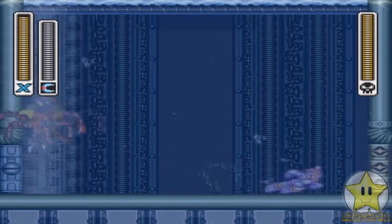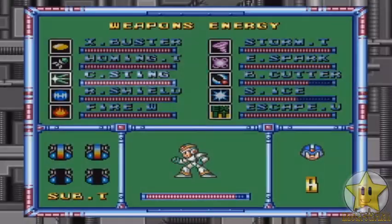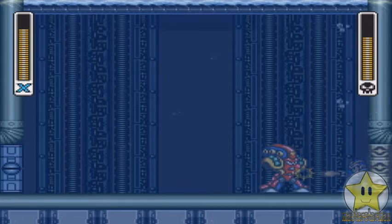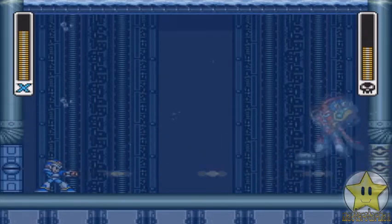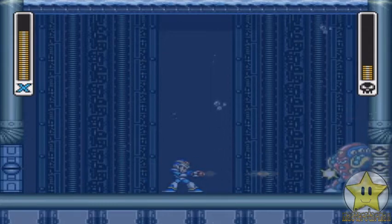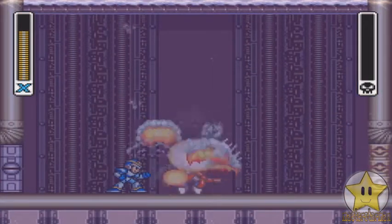Gotta wait for this thing to fully charge. You don't need to fully charge it, but it's kind of recommended. If you use the Boomerang Cutter on Launch Octopus, you can cut off his antenna, and that means it's pretty much a button-tapping fest with the Y button, because he won't be able to do any damage to you if you keep your distance properly. I'd recommend this over the Rolling Shield — it may be a little bit smaller, but it really doesn't do as much more. You would drain his health a little bit faster doing this, as long as he stays on the ground longer. Managed to finish him.